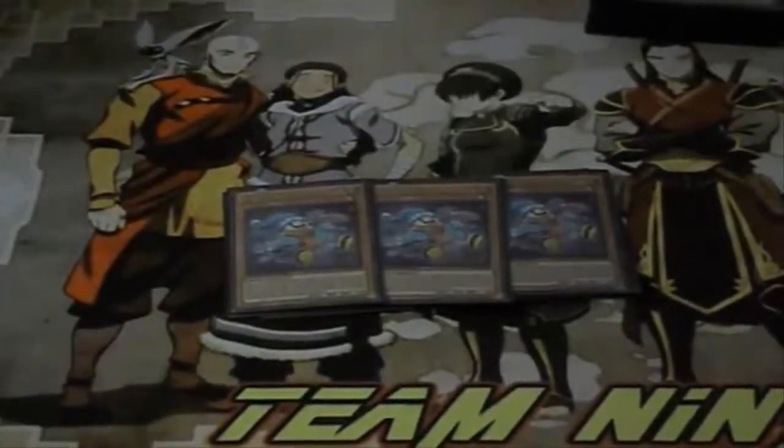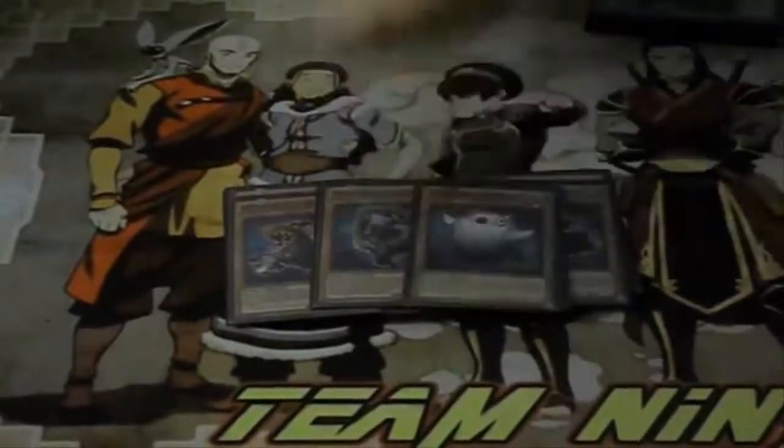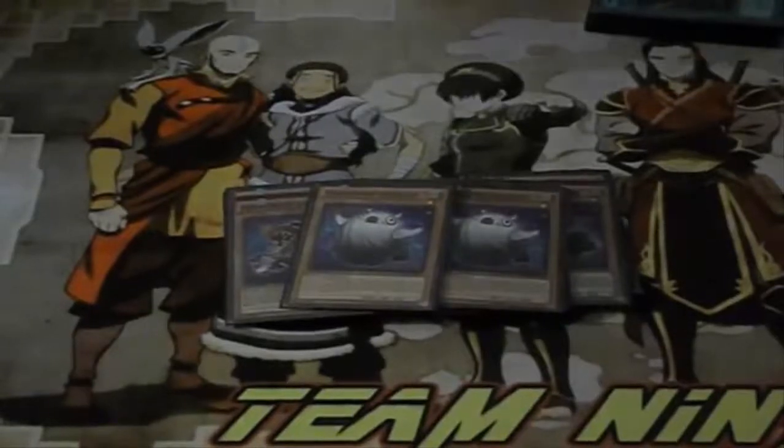I ran double Ghost Trick Mary for the special summon from deck, and take that damage. Double Ghost Trick Specter for the extra draw power — I tried three Specter but it got really cloggy, and two Specter was just that nice balance. I ran two Train Signal Reds — it blocked a lot of attacks. A lot of people picked up the card, read it, and thought it couldn't be destroyed by battle period — they didn't read the full effect.